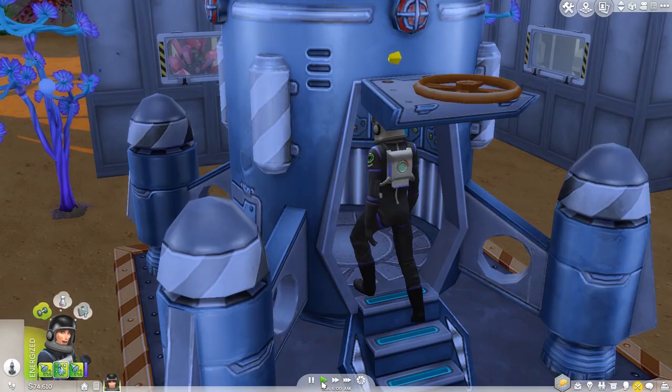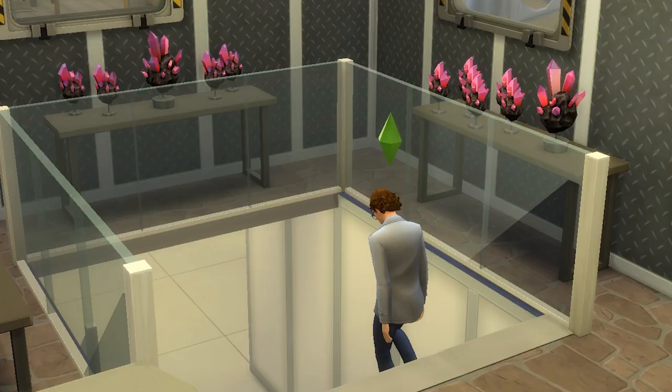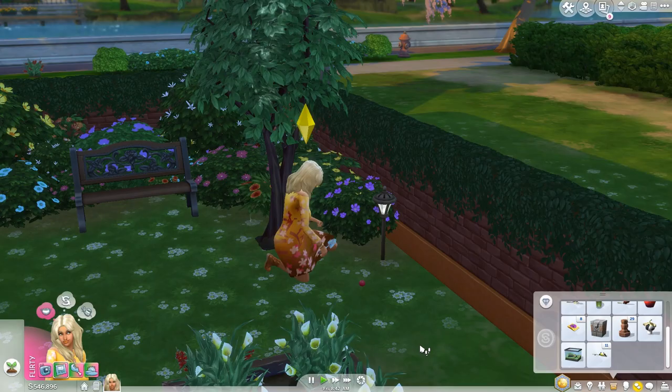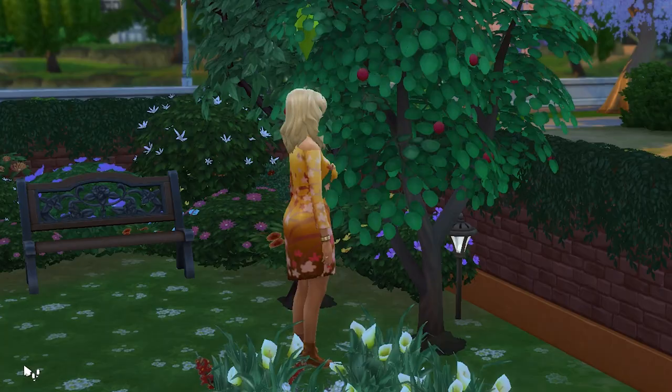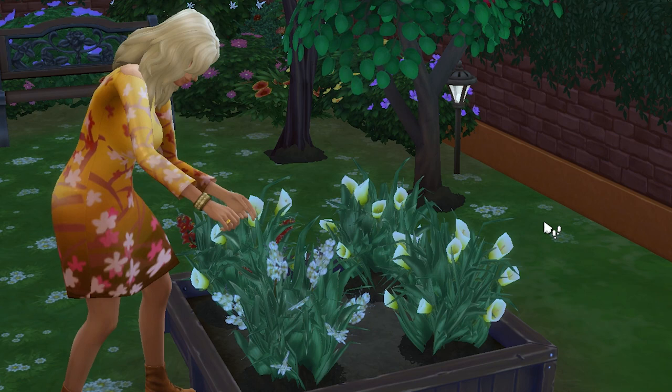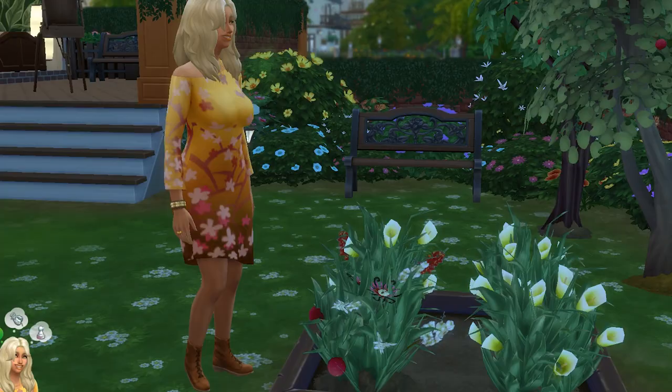You can also get an orchid by completing the space rock collection, which can be done by sending your sim on lots of space missions. Again, this is luck-based and rather time-consuming. Once you've got your pomegranate and your orchid, grow them both, then cut one and graft it with the other. You'll now have a plant that produces pomegranates, orchids, and most importantly, death flowers. Hooray!